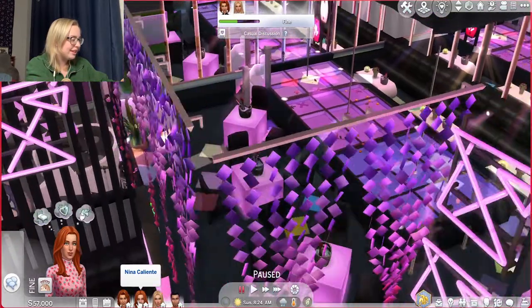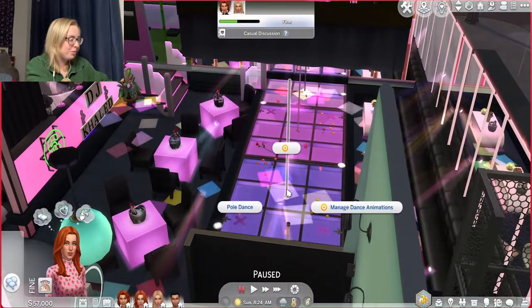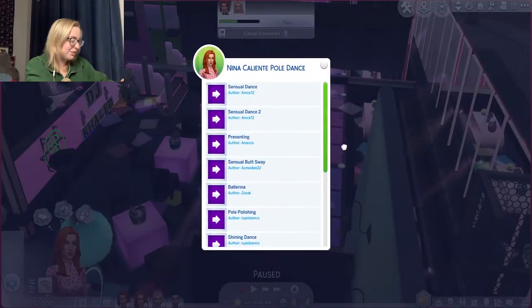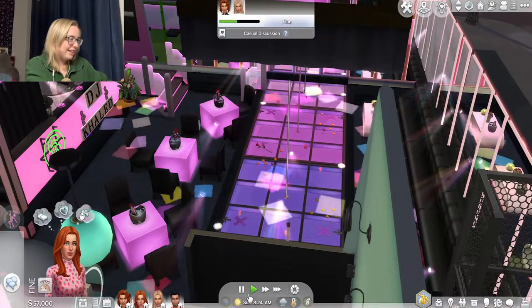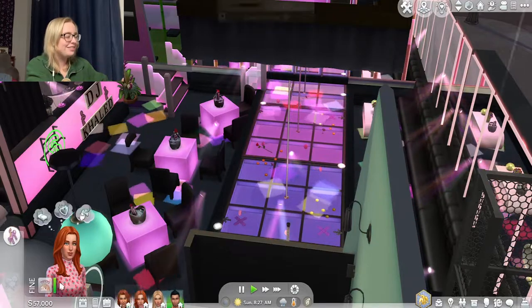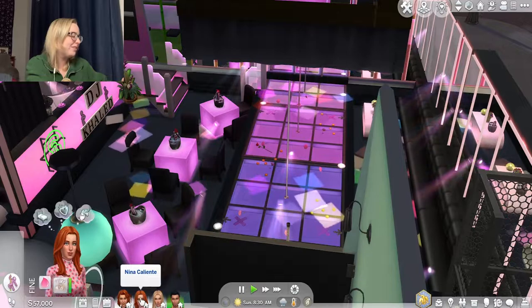So yeah, I'm just going to have Nina go on the pole. I guess we're going to do sensual dance. I have no idea what's going to happen. Honestly, the mom can just go home — I don't even know why I brought her here. She does not need to be here.